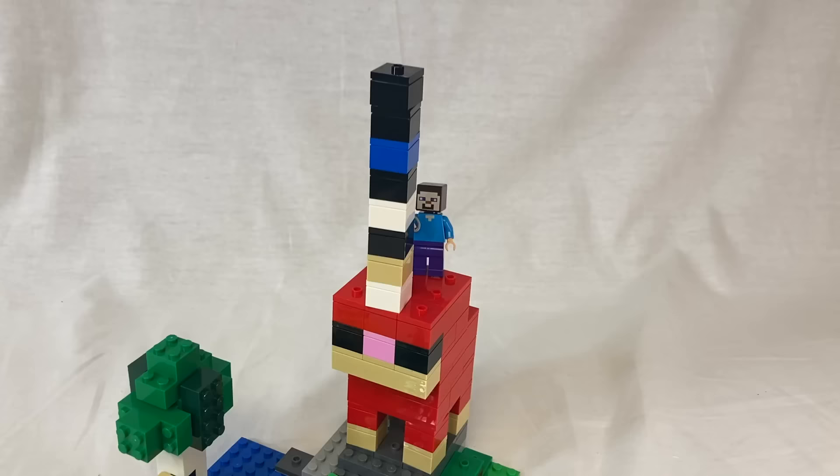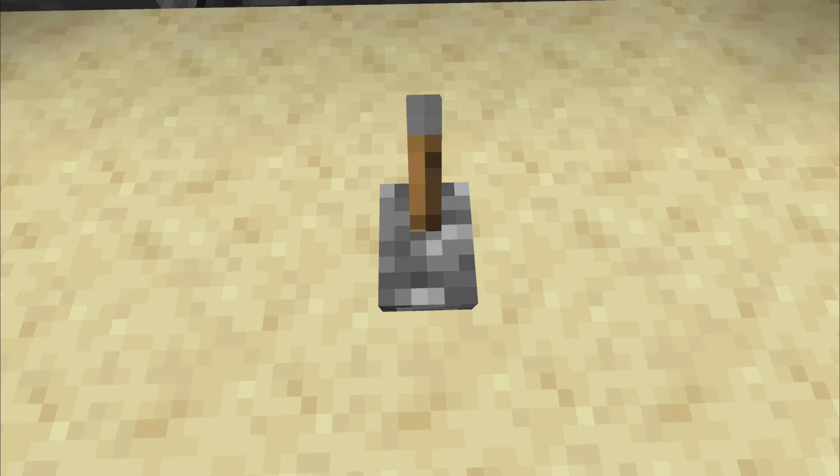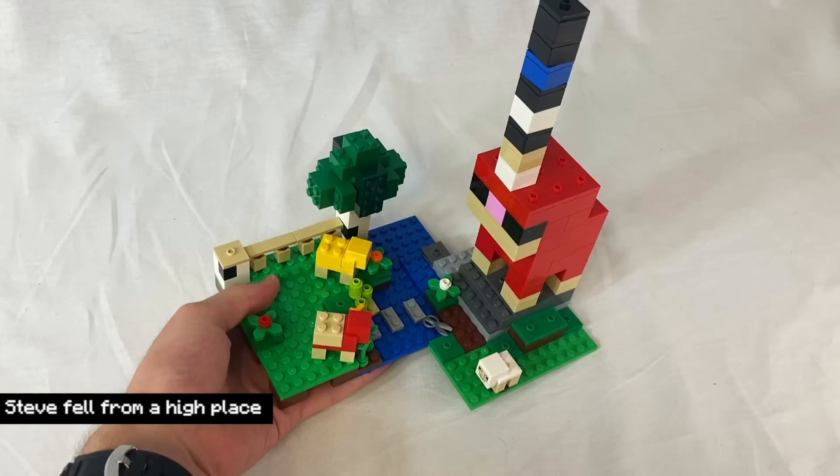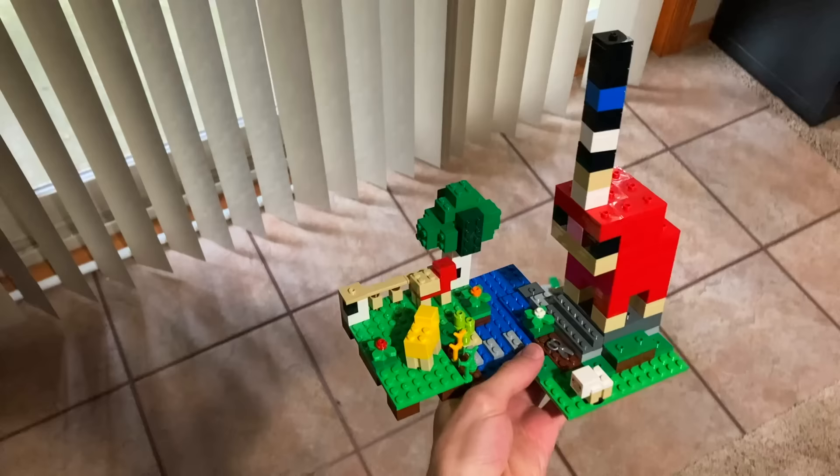How this works is I'll put Steve in a life-threatening situation, pull the lever, and act out whatever fate Jeff desires. I was hoping to show you what it looks like when we keep a set alive, but I guess not.